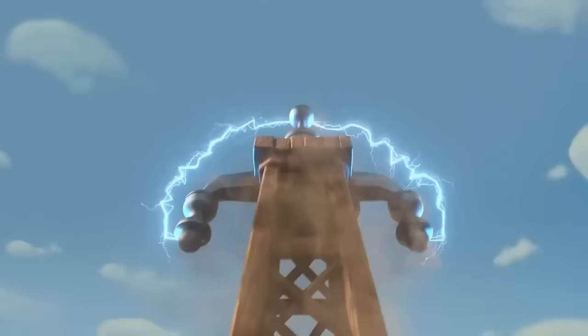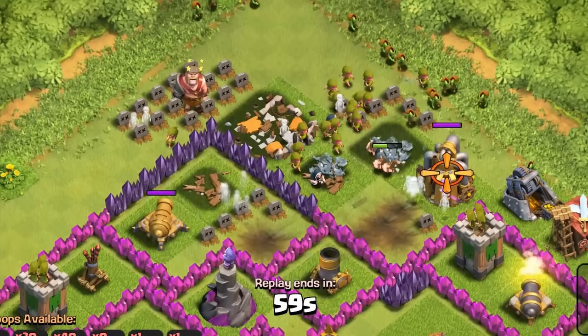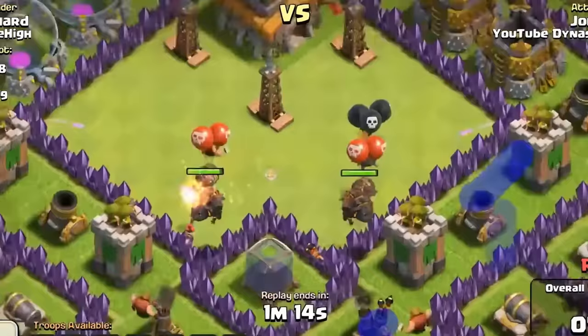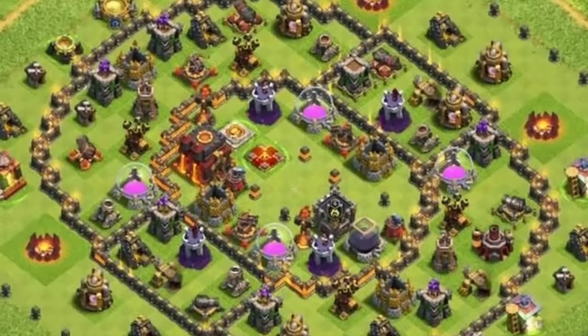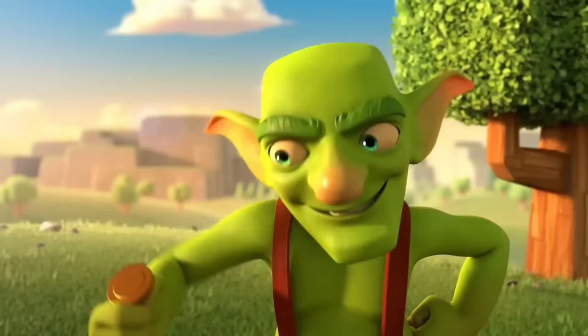Another way people used to troll with the Hidden Teslas — and what still does happen to this day — is creating fake spawn points inside of your base. This is definitely a tactic for the lower town halls and is also used with other traps in the game. Basically it was just creating a wide enough gap in your base so that enemies could spawn inside. It would seem safe, but once they spawned they would trigger whatever traps or Hidden Teslas were there. And if someone managed to make it look like a hole was there by mistake, or put so many holes that it was impossible to guess where the traps were, it could still be pretty effective.